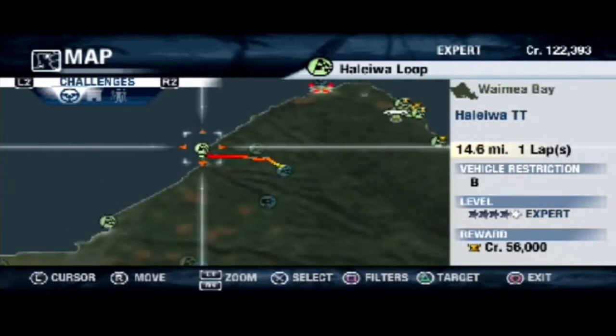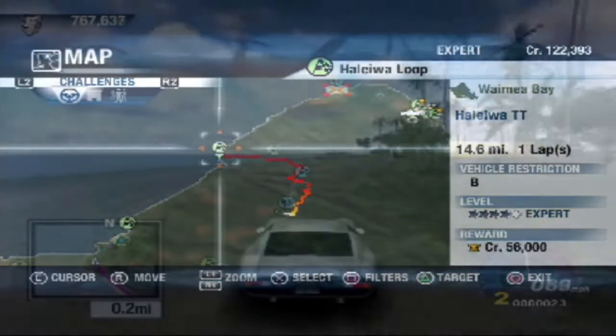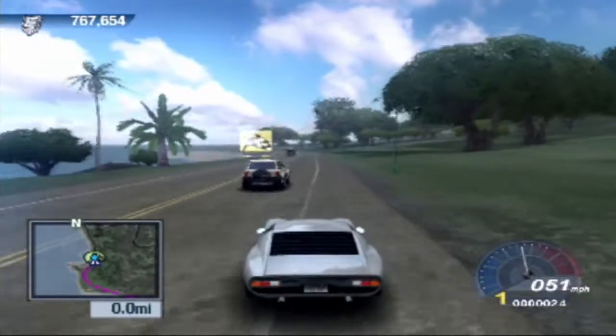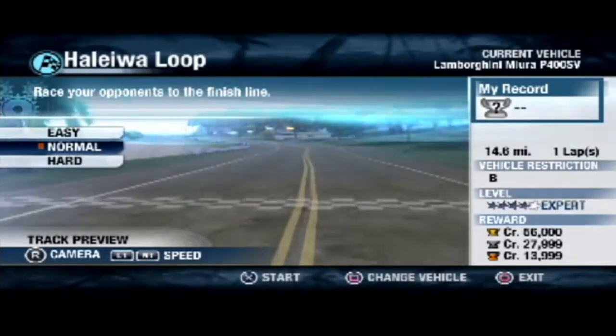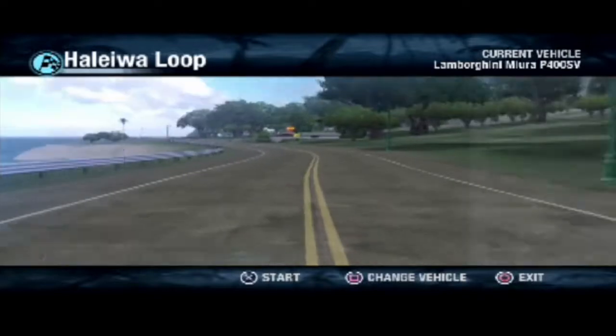Maybe this one — a time trial, B-class restriction, 14.6 miles. Let's do that. So we are going to be taking this Lamborghini Miura for the event. It is B-class, and it is the slowest B-class car that we have, but I want to give it a drive because it's a Miura. So we're going to do it for the first event — 14.6 miles, one lap for 56,000 credits. Let's go.